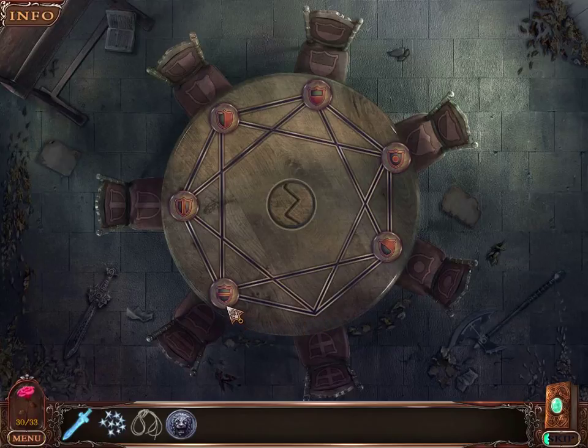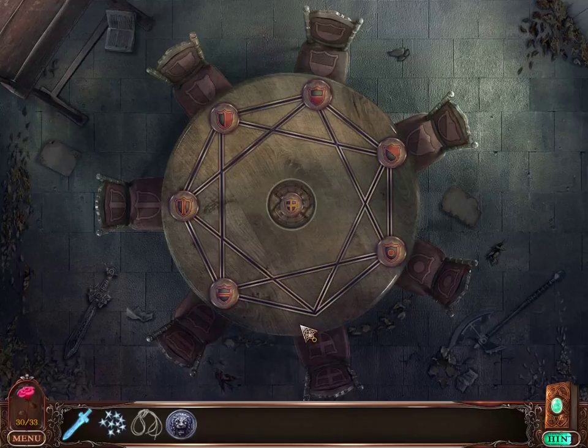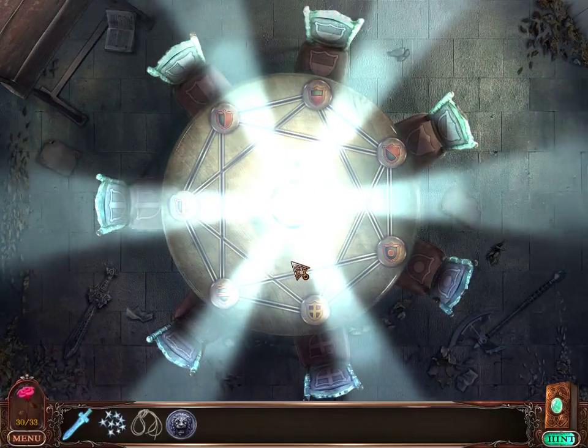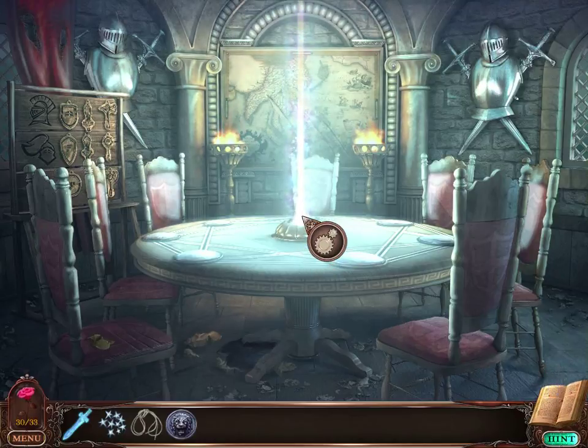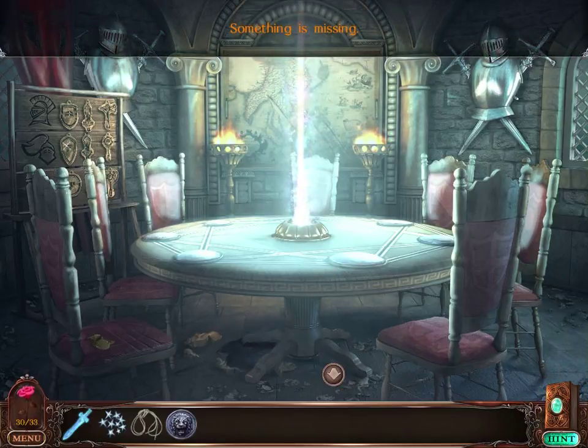If that one goes there — I'm only missing something. This here. That there. The missing one was the little cross shield, which is here. Whoa. Shiny, shiny light. I like it.